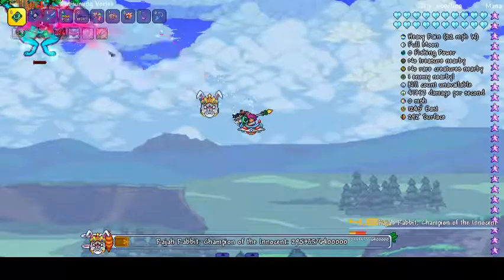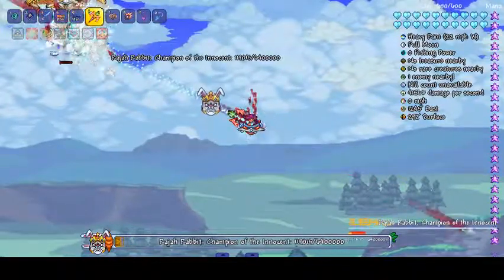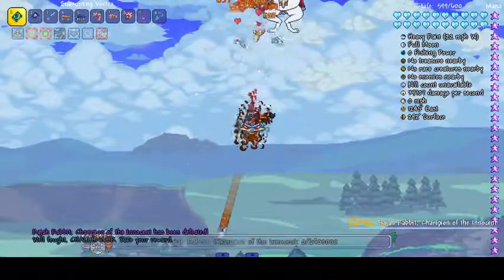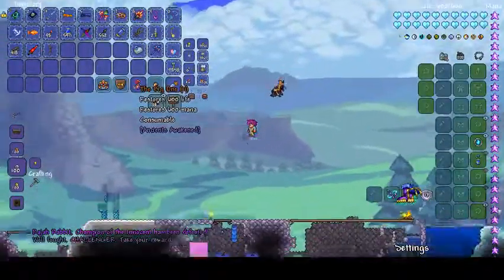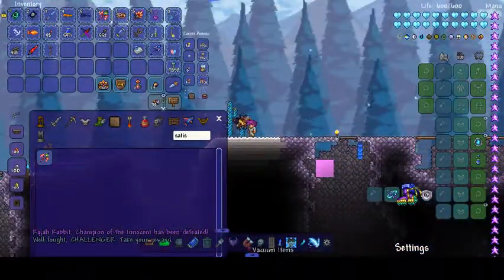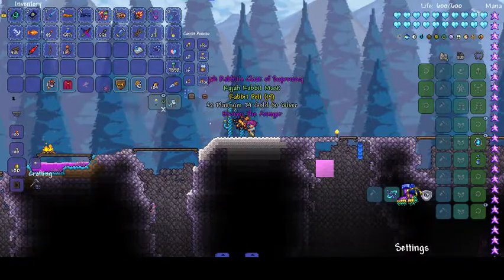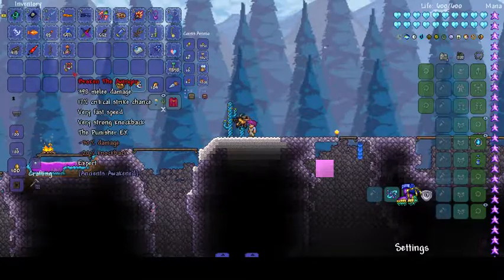Look — we're just wrecking through him. Definitely, if you've got Calamity and Ancient's Awakened and you have the Subsuming Vortex, you will win. Then let's use this just to finish up. We got some good drops — I might actually keep them. We only get 11 though. The Avenger — that's quite good.